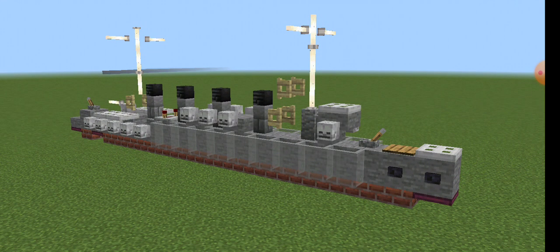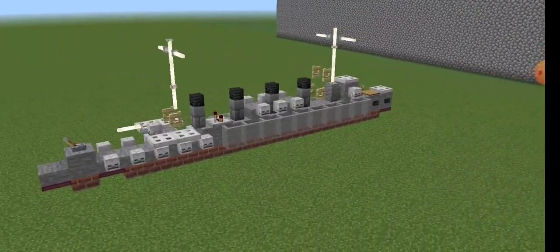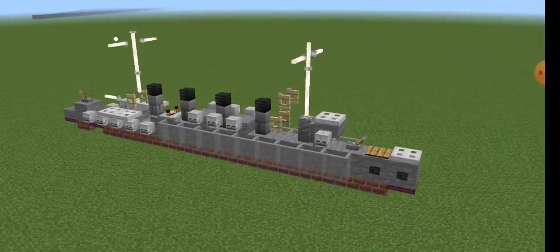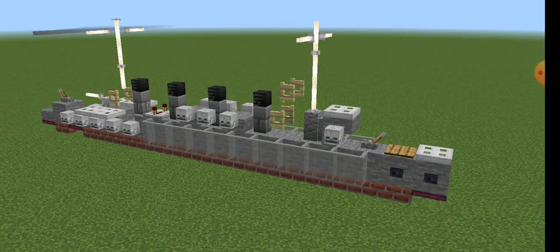Now before I start off, there are several different variations of the Clemson Class and her slightly related Wicks Class Destroyer. But today we're just going to be focusing on the Clemsons as they were originally designed and built. Really you can use this for any of the destroyers that you would like.